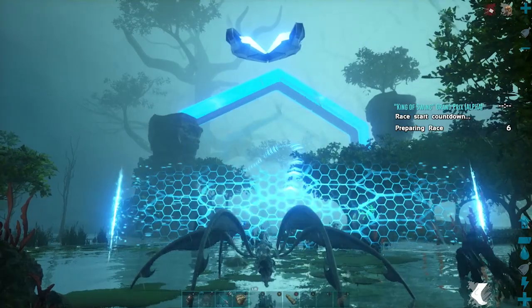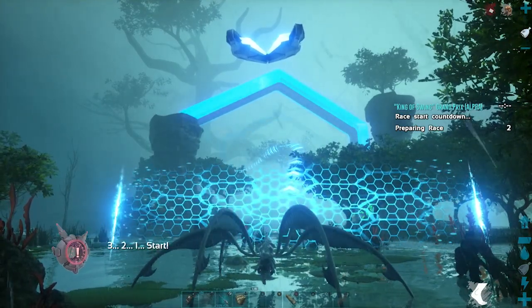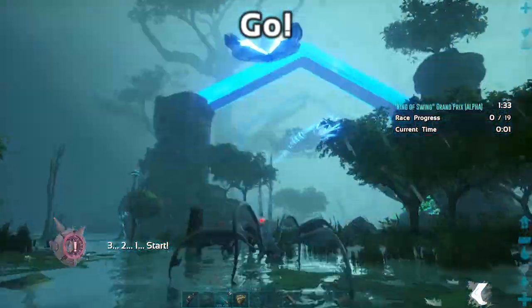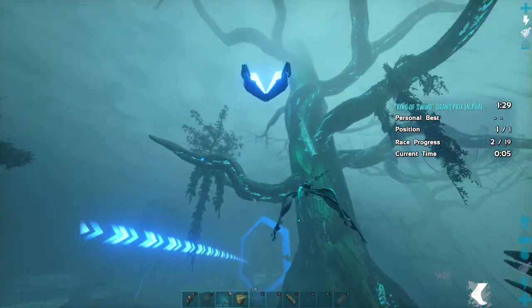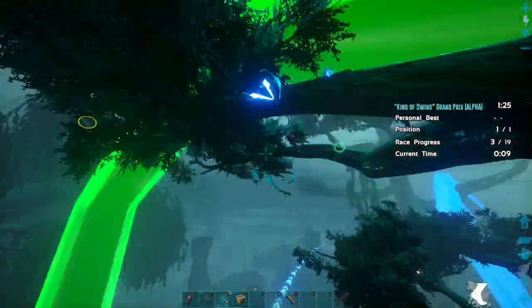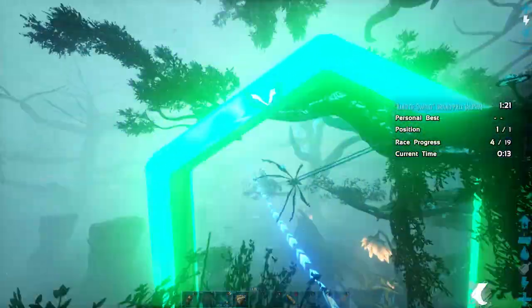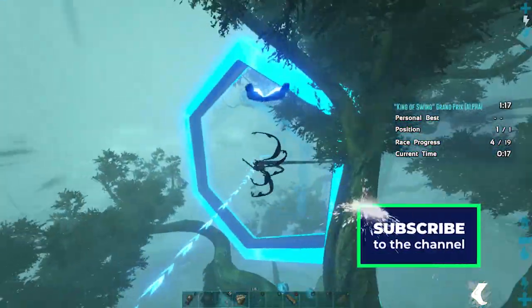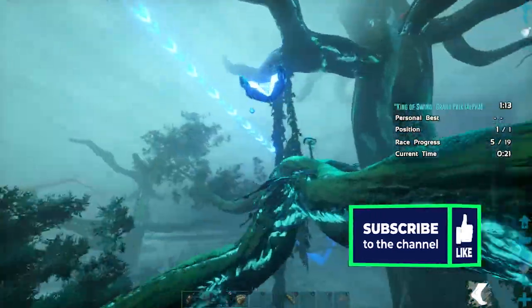The first thing is we are already set to sprint and I start pushing the button to swing right away. There's not much to this — the only thing I can tell you is that if you fly in the air for a little longer than normal, you will gain more speed.